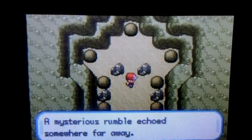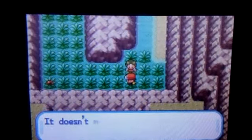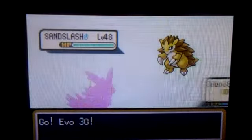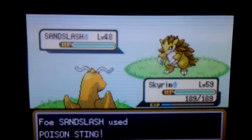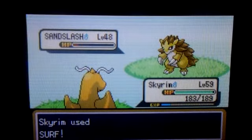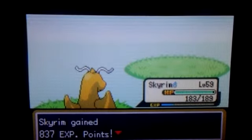A mysterious rumble echoed somewhere far away. Basically that's now going to activate a little thing we can do at the end of Seven Island, which is a very, very small reward for all of that effort put into doing that. You'll see what I mean once we get there. The reward really isn't that rewarding at all for all of that madness and effort. Actually, I really didn't have a hard time because I already knew the puzzle, but if you don't know what to do, you're gonna have a hard time taking care of that puzzle. Trust me.